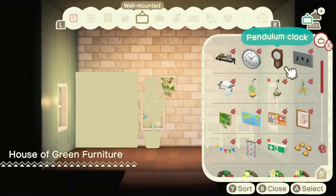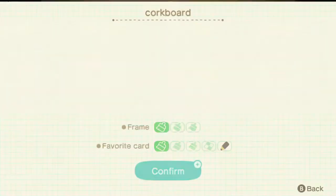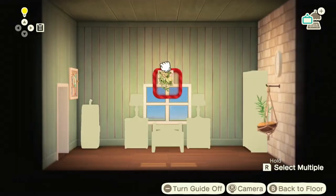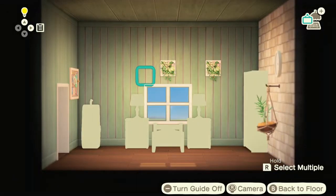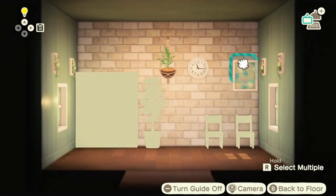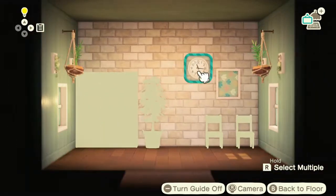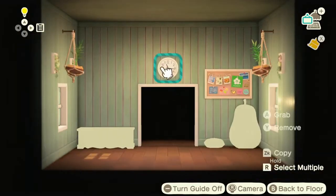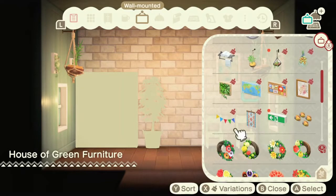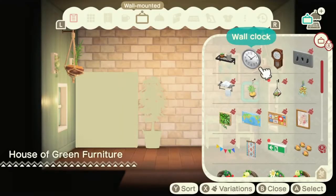Once that's done I'll add wall items next. I just go through and see what looks good, rearrange things, take some off, put some on — just kind of play around with it until I think it works. Adding a lot of plants since she likes green, and when I think of green I think of plants, so I definitely want to make sure there are lots of cute plants and hanging plants in the room.